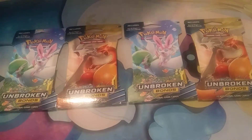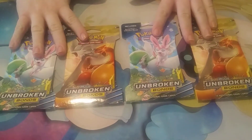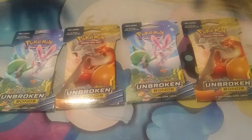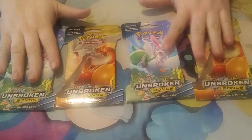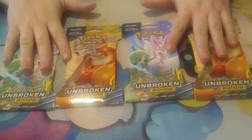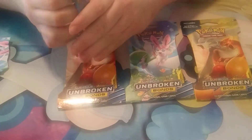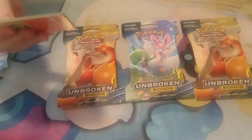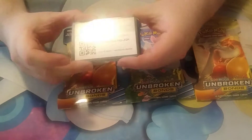Kalesian TCG here with four packs of Unbroken Bonds. My hands are right here — normally like right here — but I got a new tripod that's bigger now, it's like overhead. I'm gonna open these four packs for you guys, so trying to keep them in frame.